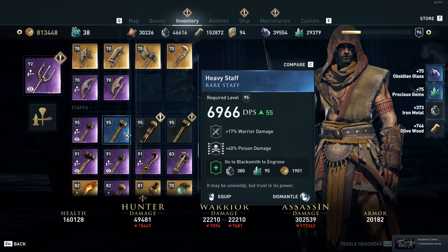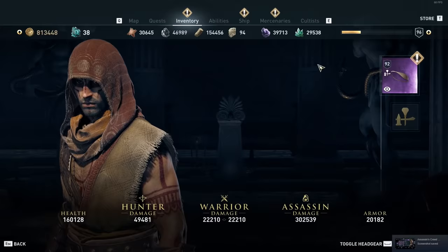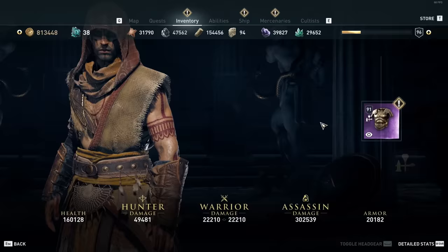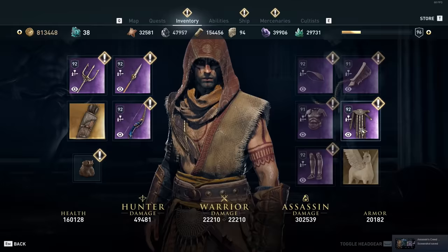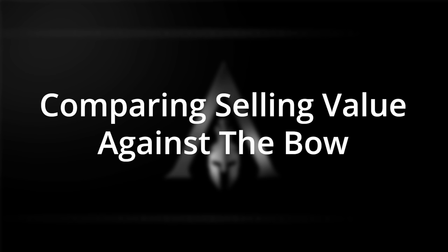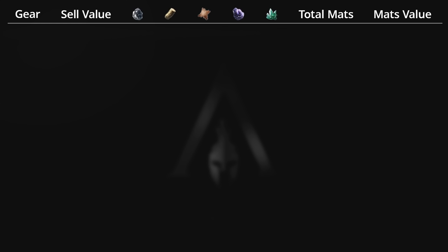The ranking scale I'm going to use has gear that is better to sell at the top and gear that is better to dismantle at the bottom. Since the amount of materials you get when dismantling and the drachmi you get from selling varies depending on the level of gear, I'm going to be using ratios to show how the materials are split when dismantling and how much they're worth in drachmi compared to the highest valued gear — which is the bow. For total dismantled materials, we'll compare against swords and daggers since they give the most materials overall.